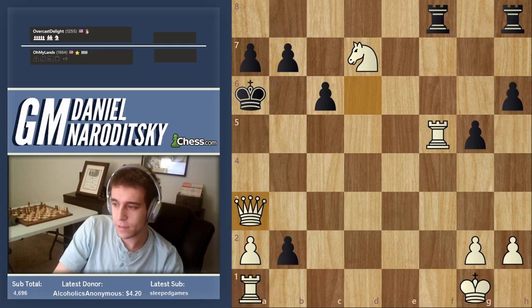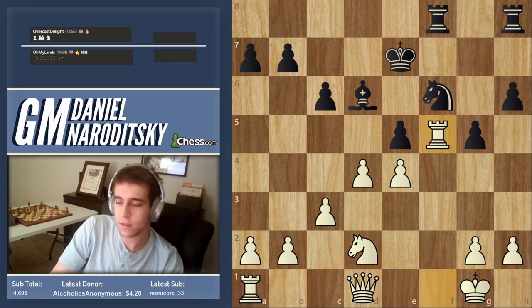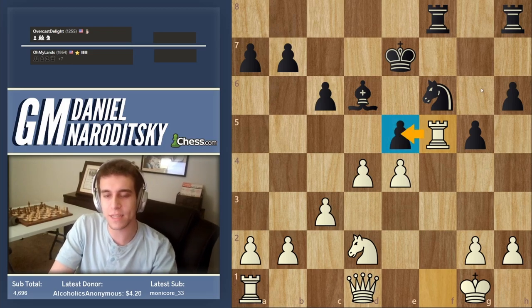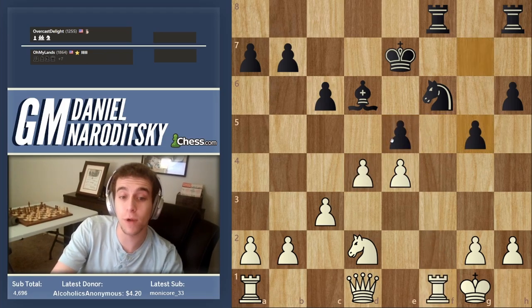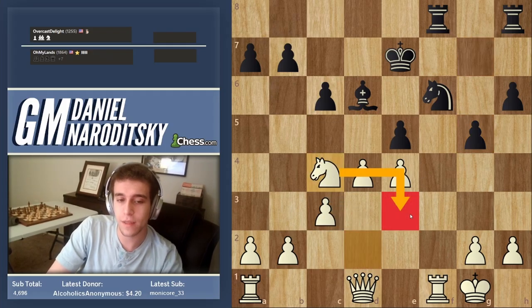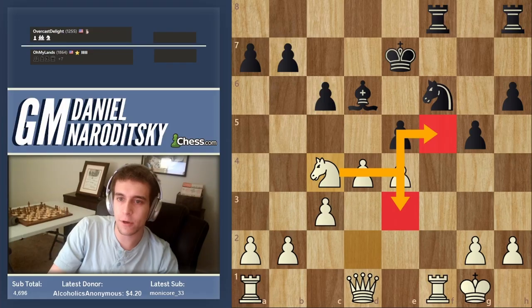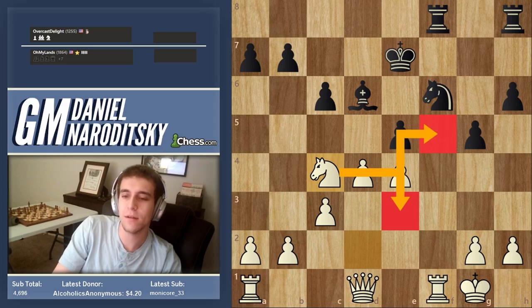Is it interesting to occupy an outpost with a rook rather than a knight? Generally outposts are best occupied by knights — that's true. But in this specific instance, the pawn on e5 was being attacked by the rook, so there was a specific reason to place the rook there. If he takes, we get a fork. You could also maneuver the knight via c4, e3, f5 — that's very possible but slower.